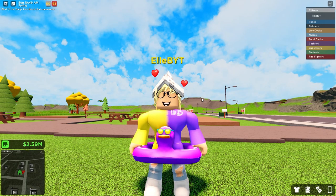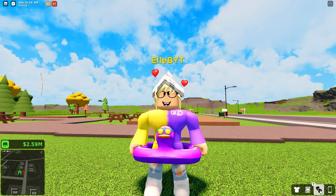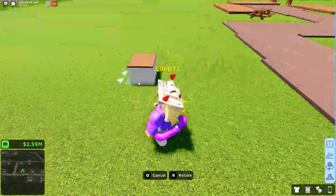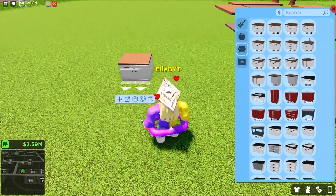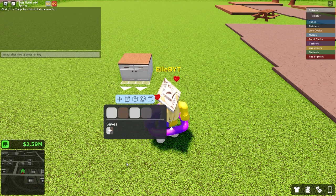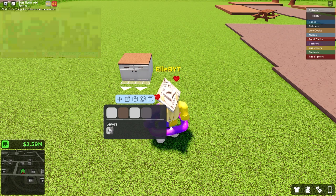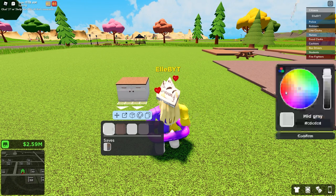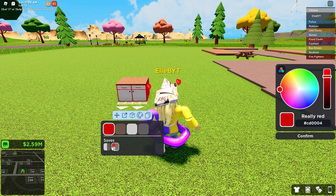The next part of this update is the improved custom colors game pass interface. There are new custom colors - it's been changed a bit. Let me place down a counter right here. There are colors right here, and look at this beautiful thing! There are saveable palettes. I can save my current colors as a palette, and if I change any of the colors, I can make that into a palette as well. It's so cool!